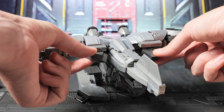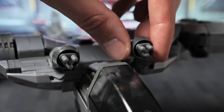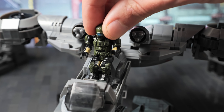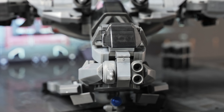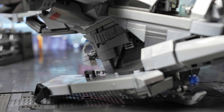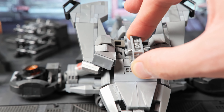Behind these main wings we have helierons that pivot up and down. On the other side of the main wing, we also have cannons which individually pivot up and down. A single figure can be seated within the main cockpit. Moving to the front of the aircraft, the front sensor suite can also be pivoted up and down. Figures can stand or sit on the landing skids, and the front landing skid is somewhat poseable.